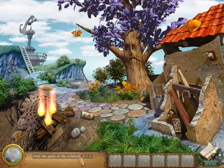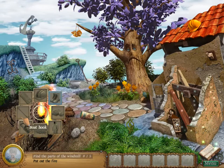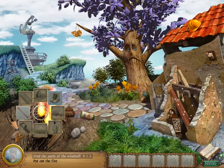We have to find parts of the windmill. There's this burning debris here — put out the fire! We need a helmet, boots, stones, raincoat, sand, wooden tube, boat hook, and a board. That windmill is a source of life on this island. I must fix it.